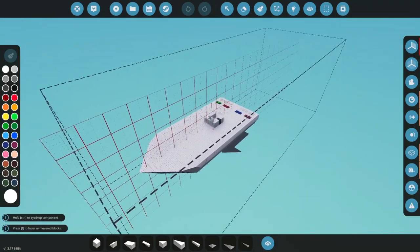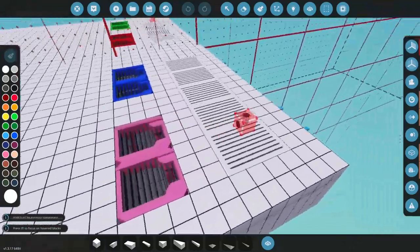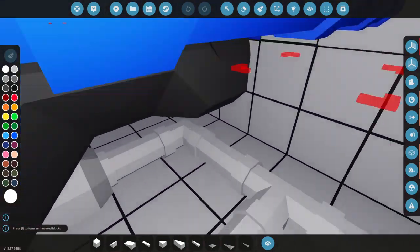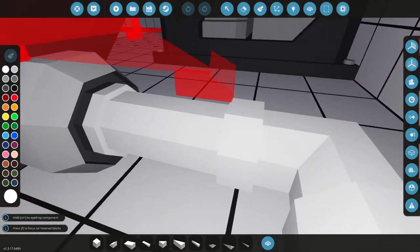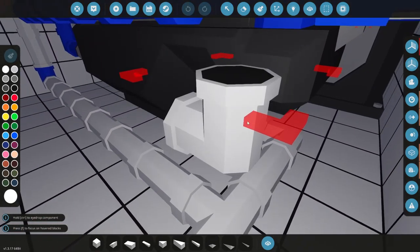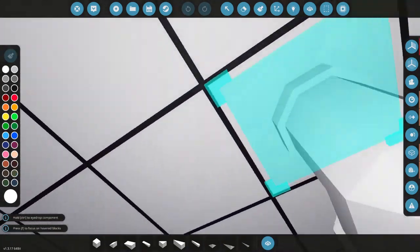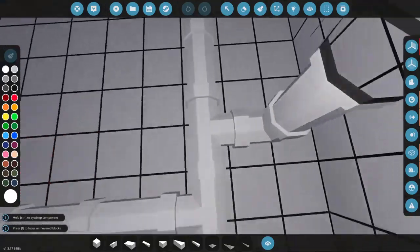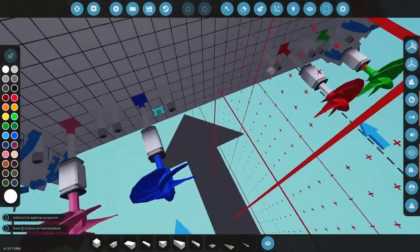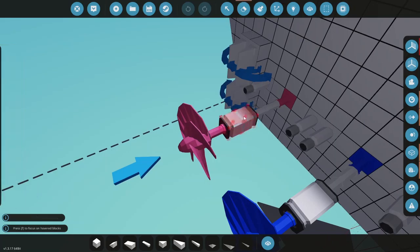I figured out what the problem was, and it turns out it was quite stupid — I just didn't see that I had to wire the air up. The main reason the engine wasn't working was because I didn't notice that this air port existed. I needed to run the pipe out, connected it with the engine, and ran it up and into the largest air intakes I could find, which were these.